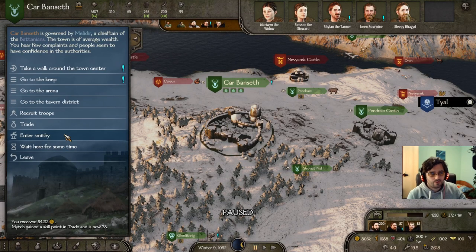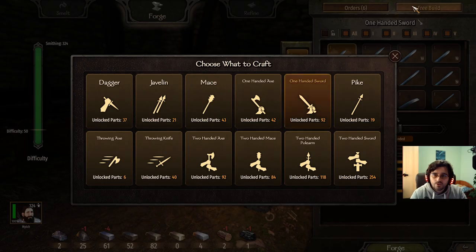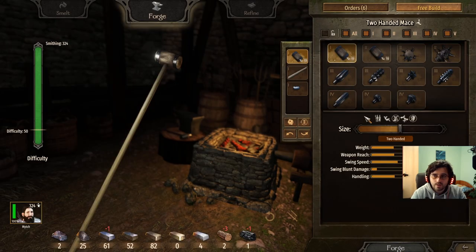Guys, grab your notebooks or notepads. We're entering the smith. I'm going to start off with the easy stuff — the two-handed mace and the two-handed axe.